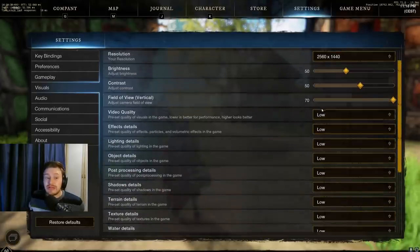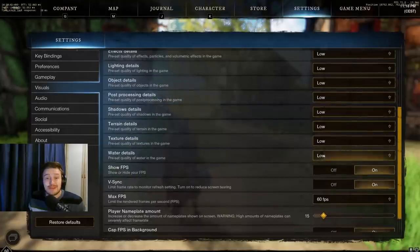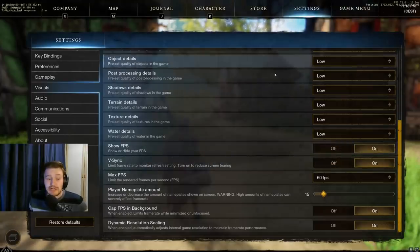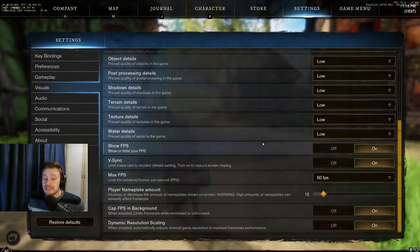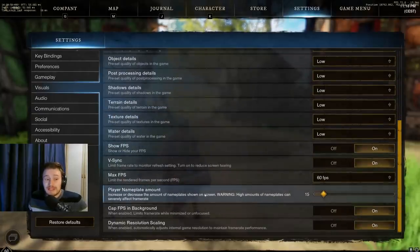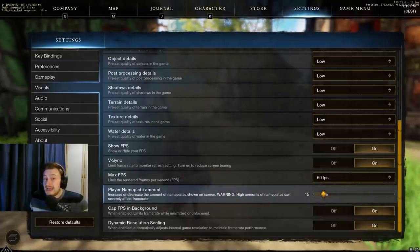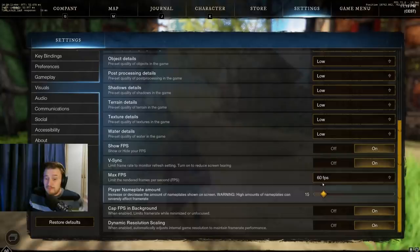I'm on low settings when I record but generally play on full high settings, so it really doesn't matter — just whatever your PC specs can handle. Another thing I like to have on is show FPS, just so you can see what's going on in the top right corner. One really important thing on this screen is the player nameplate amount. In wars, high amounts of nameplates can severely affect frame rate — if you've got this higher than 15 going into a war you'll notice a difference, so consider turning it down. If you have a great PC you can turn it up, but it will impact performance.